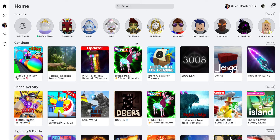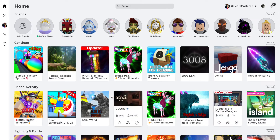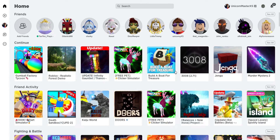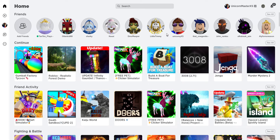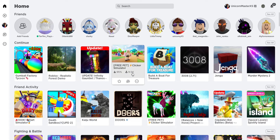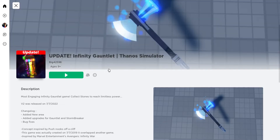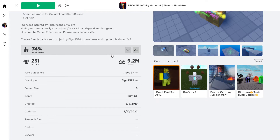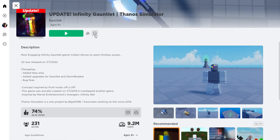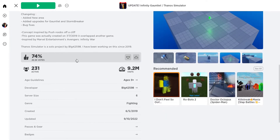The new Roblox update is absolute garbage. This is only for the app — not the mobile app, the PC app that they're now advertising — and they updated it to make it look garbage. At this point it might just be better to start using the actual Roblox .exe. They call this an upgrade? This is a downgrade. This is the worst update I've ever seen in my life.